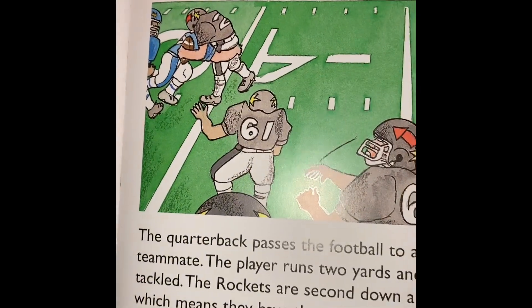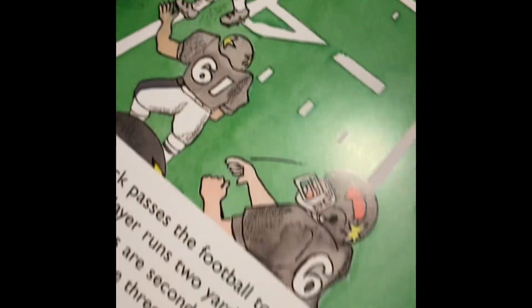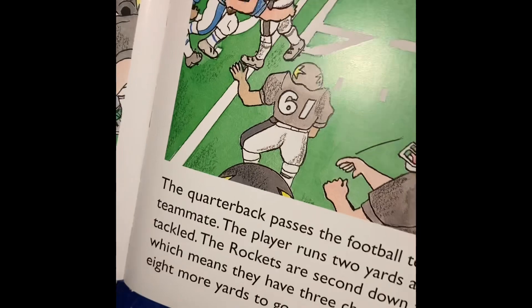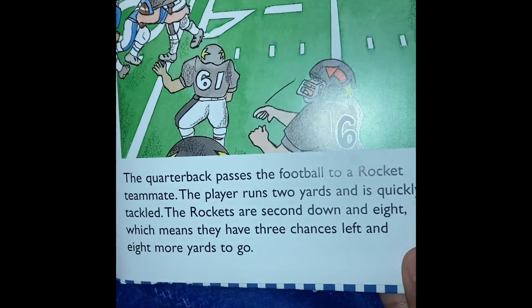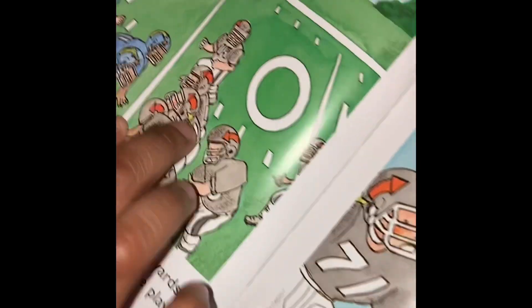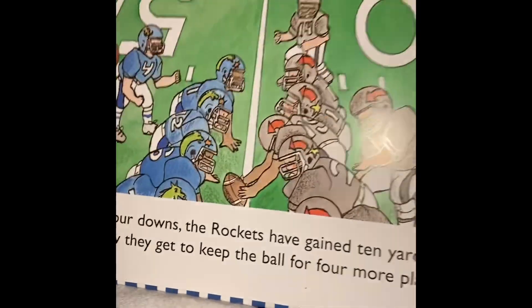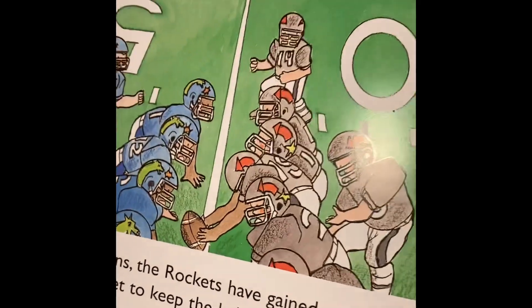The quarterback passes the football to a Rocket teammate. The player runs two yards and is quickly tackled. The Rockets are second down and eight, which means they have three chances left and eight more yards to go. In four downs, the Rockets have gained ten yards, so they get to keep the ball for four more plays.